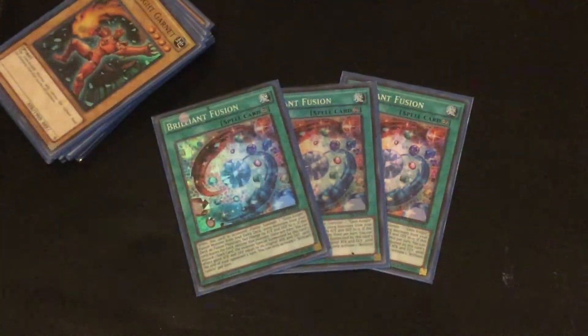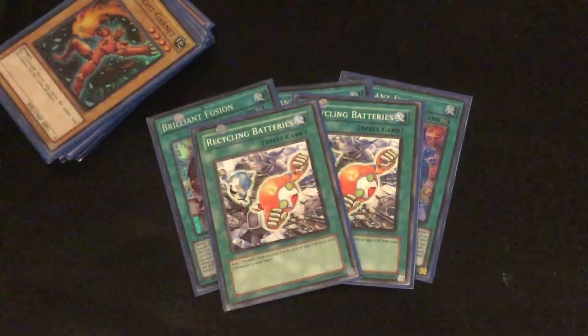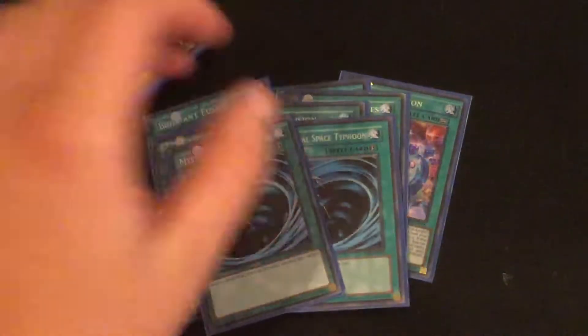Now because you've seen the Garnet, that means you know that I'm going to have the 3 Brilliant Fusion. I then have 2 Recycling Batteries, 2 Instant Fusion, and 2 MST.